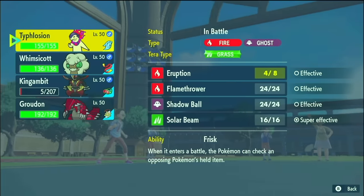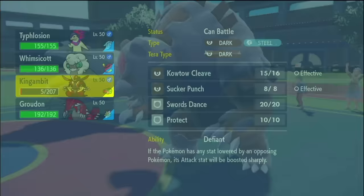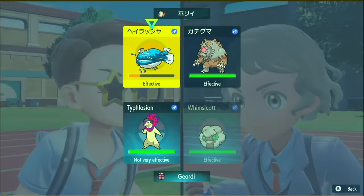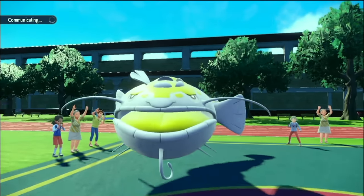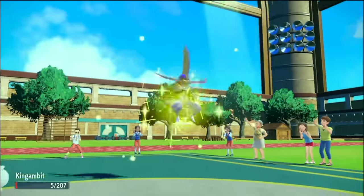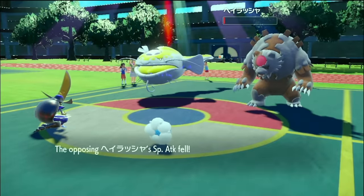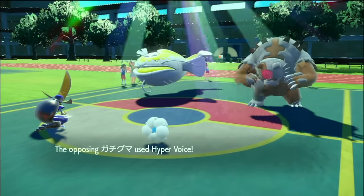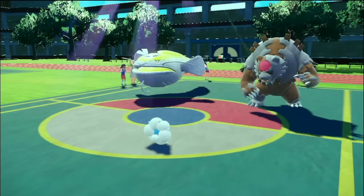I'll bring in King's Gambit and Moonblast into Dozo. I don't know if Moonblast can take it out from here, but getting to a 4v1 would be amazing, though King's Gambit is probably going down. We don't take it out — that's fine, we'll get it next time. Now Dozo Yawns into Whimsicott. I get my Typhlosion back in for free, then I can bring in Groudon, Erupt, and everyone's happy. Beautiful. They still haven't Terra'd — I don't know what they're saving it for.